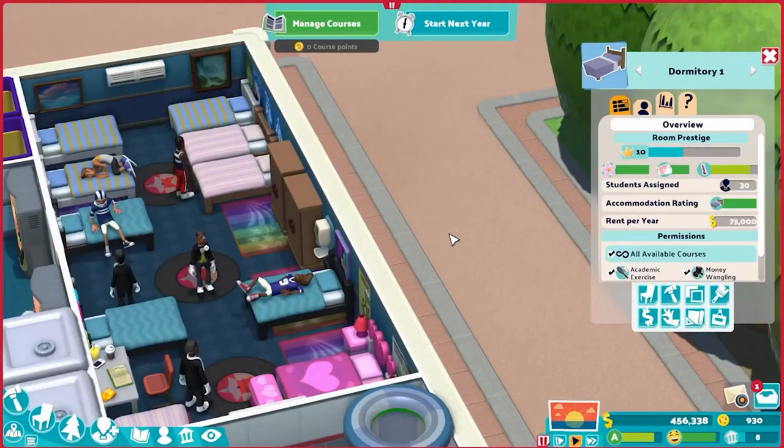This accommodation rating has two very important effects. Let me flip to a real level. Okay, we're back. Here we are with our lovely dorm — this is a beta version of it, so things are slightly rearranged. But as you can see, the accommodation rating is at 100%. There are only 30 students assigned to this because it's early in the level, but this whole room could fit 50 if it needed to, while still keeping the accommodation rating at 100.